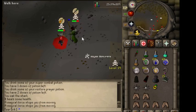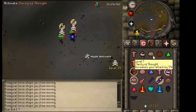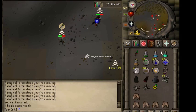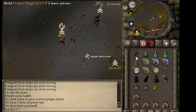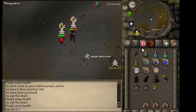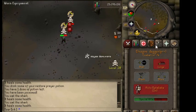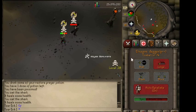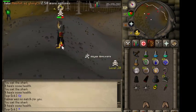I don't attack three-itemers, low-level dragon killers using bone crossbows, or iron men — there's no point, you never get anything from them. But I really enjoy finding skulled players, like this guy here who was 14 levels higher with a tentacle whip. He was overheading against me and I was running low on food, so I specced through his protect from melee with the DDS and got the kill. Always love those kills.